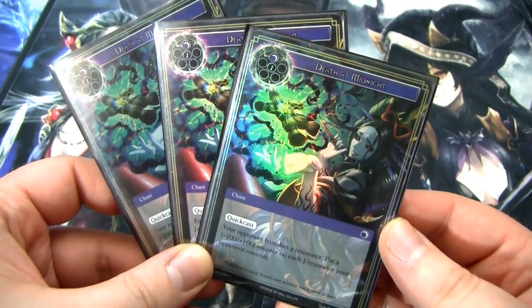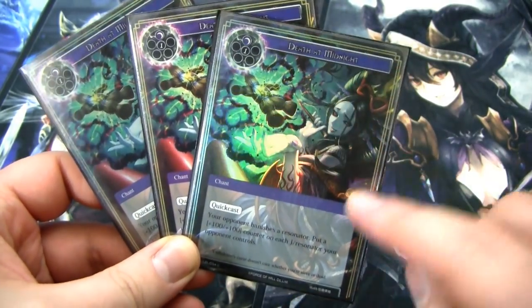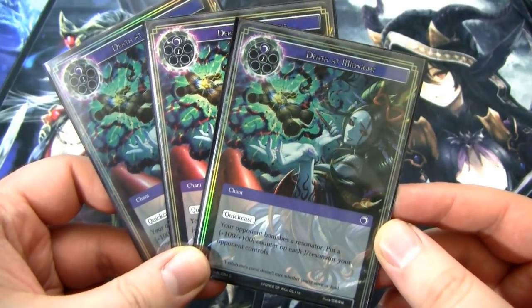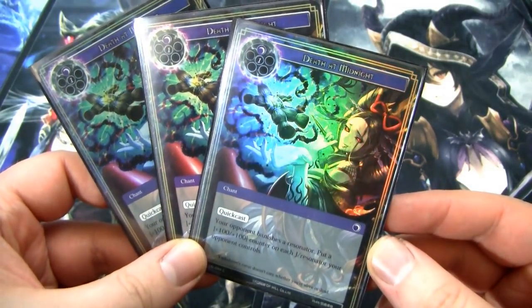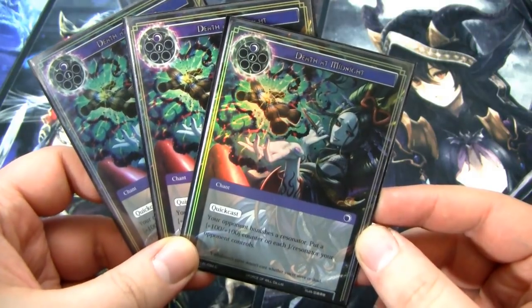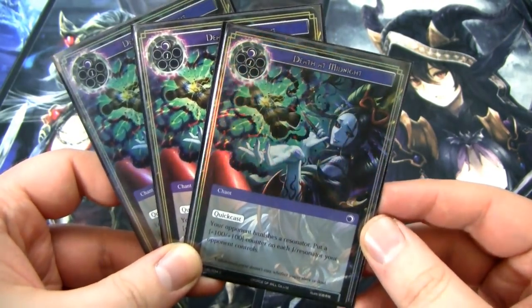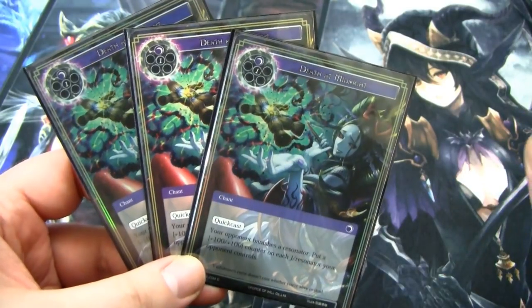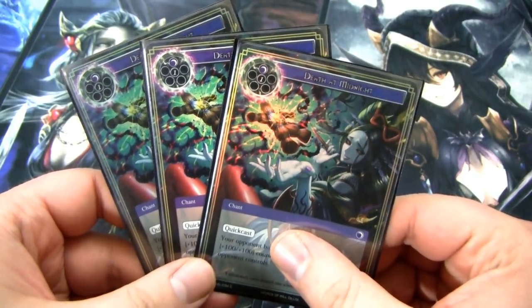Next I have one of the more janky cards in the deck, but I really love it — Death at Midnight. It's got that Yashihime flavor. It is a chant with quick cast for one darkness and one of any. Your opponent banishes a resonator, and you put a plus 100/plus 100 counter on each J Resonator your opponent controls. So they have to sacrifice a dude, and then all their guys get plus 100/plus 100 counters, which you can then steal with Yashihime or use Yashimaru to blow them up. I'm only running three because it is kind of a double-edged sword, but if it is a turbo deck and they just banish one of their little jabronis, all their dudes get plus 100/plus 100 — and then you can steal them all next turn.